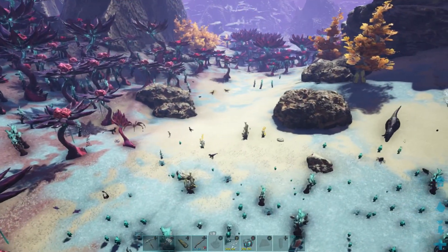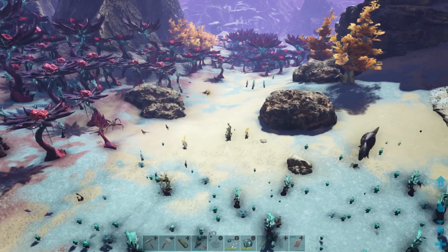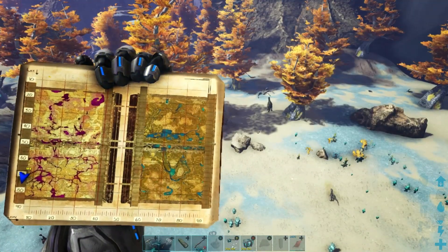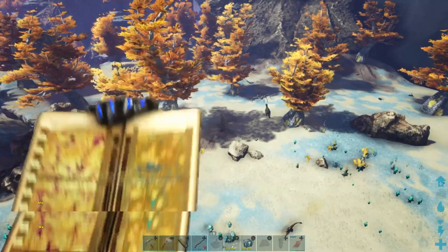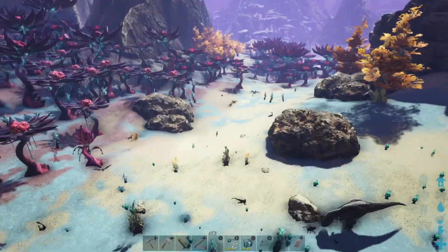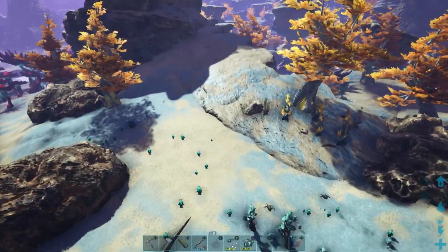The best place to find bloodstalkers on Ark Genesis 2 is right over here where I am — at the bottom left-hand corner of the map. As you can see there's one right there, another one right here, and one there. They're really common here.